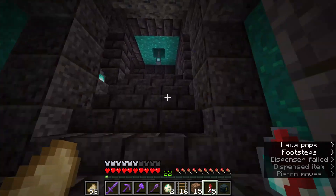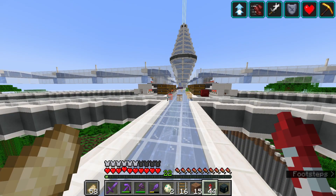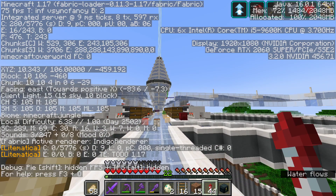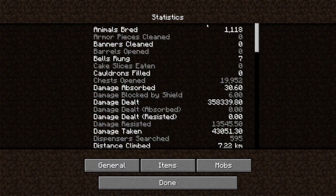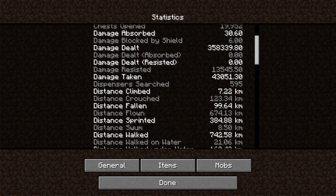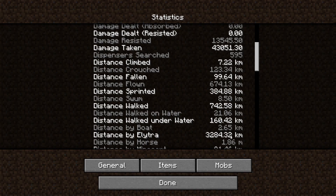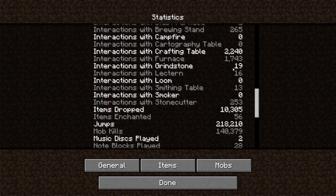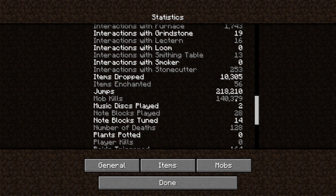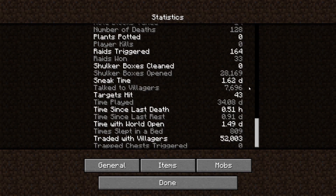Back at the main base, let's look at some statistics. We ended on Day 2,500 in this Minecraft world. We took fall damage 11,000 times, dealt 358,000 damage, flew 6,704 kilometers by elytra — about 3,000 kilometers — that's a lot. We quit the game 827 times, jumped 218,000 times, and killed 140,000 mobs.